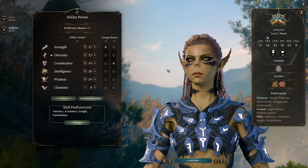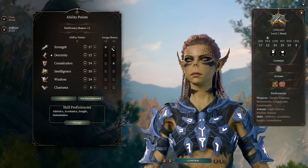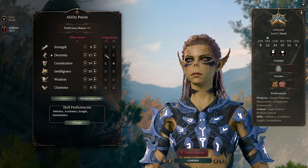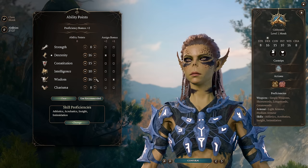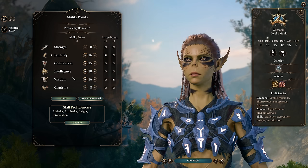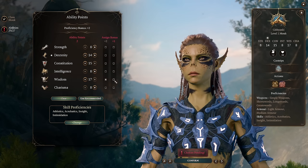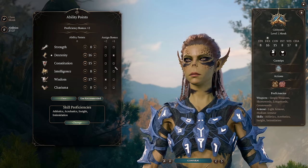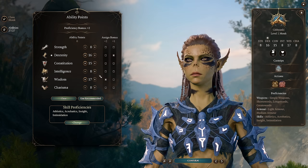If you are going to use Strength Elixirs, you can take only 8 Strength, saving a lot of points you can put elsewhere — getting 16 Dexterity, 15 Constitution, 10 Intelligence, and 16 Wisdom. This is a much cleaner stat spread giving access to all three stats you really want, but requires you to drink an elixir every day. You could also take 17 Wisdom and plan on taking Auntie Ethel's deal to bring your Wisdom to 18, saving a feat later on — though that isn't 100% reliable on honor mode since you might accidentally kill her or fail the dialogue checks.